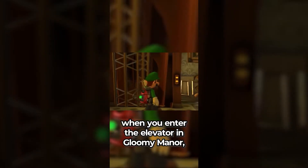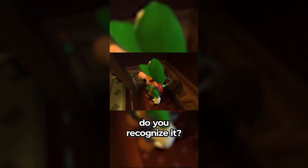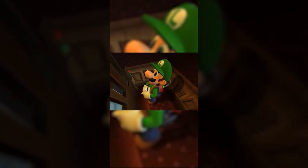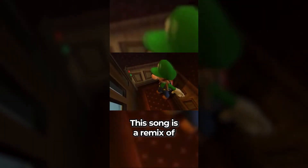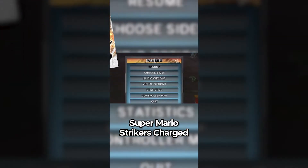Did you know that in Luigi's Mansion Dark Moon, when you enter the elevator in Gloomy Manor, the music playing can sound familiar? This song is a remix of the pause menu from the developer's past work, Super Mario Strikers Charged.